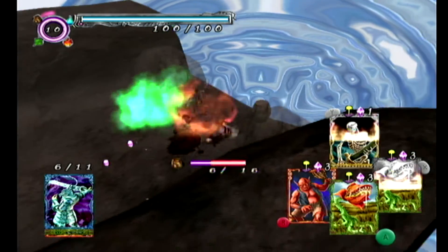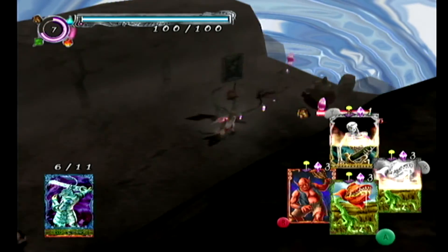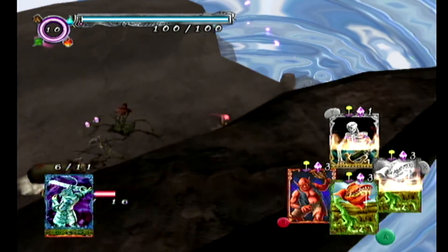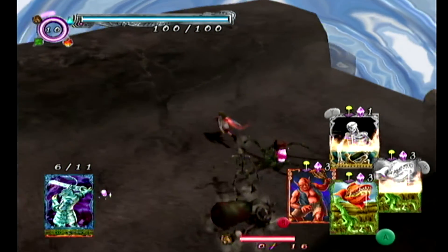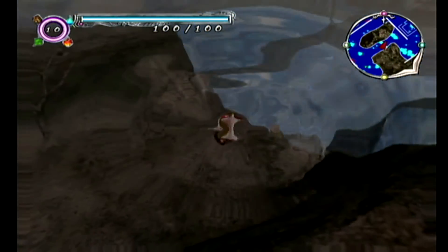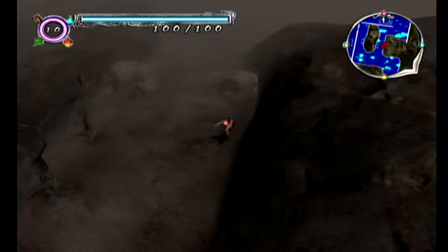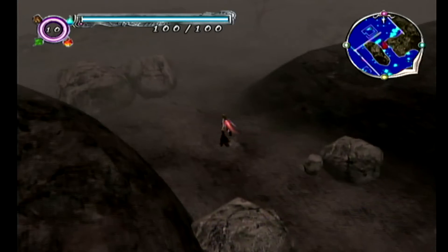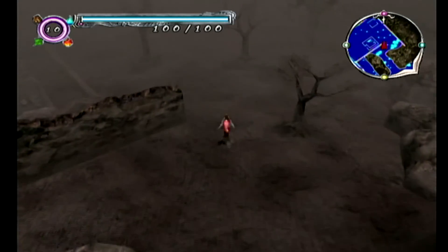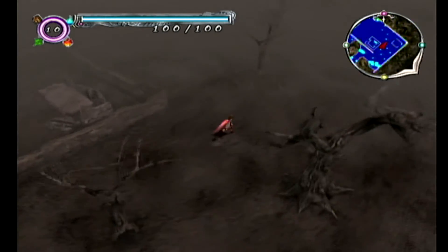Breaking those barrels is going to access other parts I need to get. I need to make sure I keep up with these crystals. There was a fairy over here - you can get the red fairy. And here's the secret area, which I think just gives us some more cards. I think we get an extra lichen.